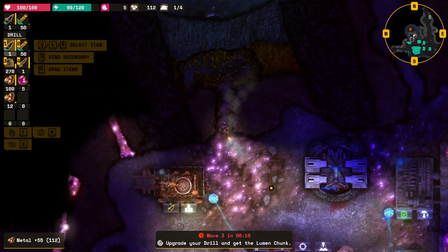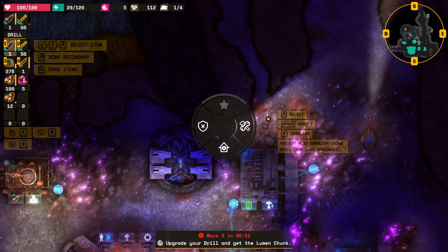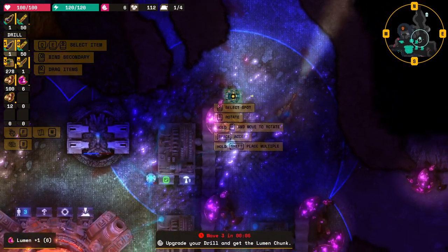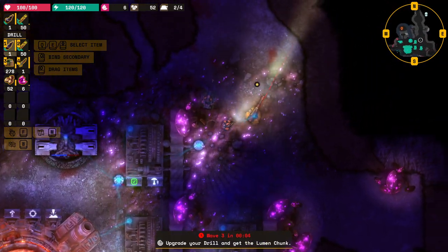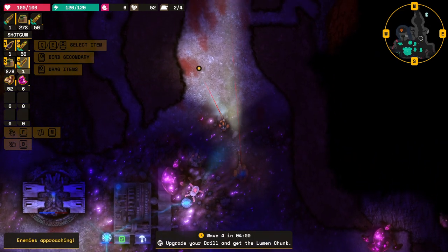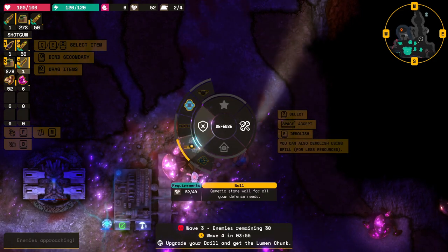I need another defensive structure here - build a turret. Building a turret, building a turret here. Alright, then we will defend using our lonesome - or we've got a few of them. More defenses. Don't have enough but that's fine.